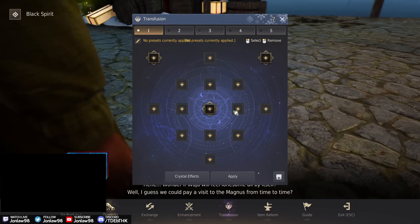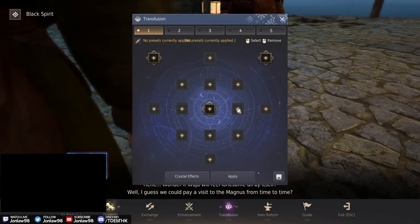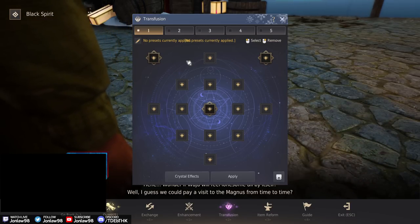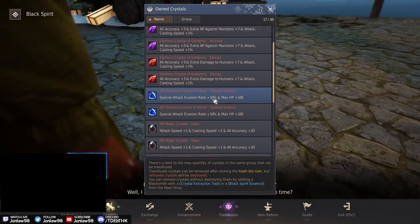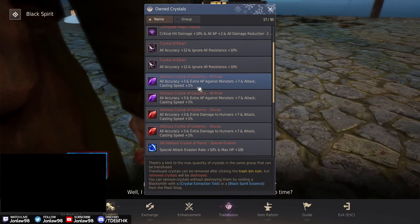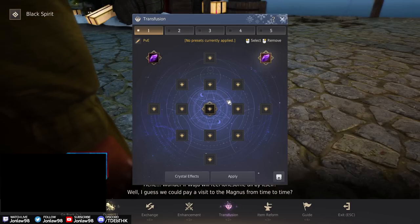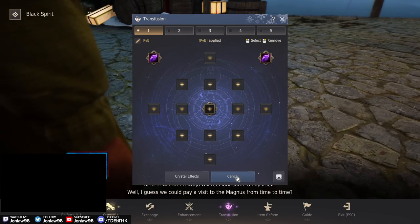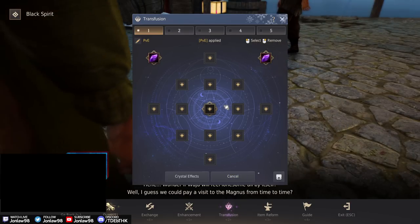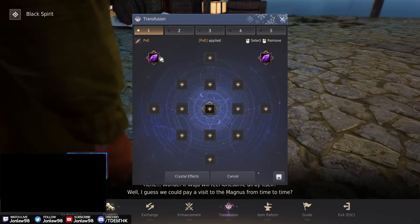I don't want to put anything in too early just to test, because I'm not sure if removing them costs anything. But it looks like you can free-remove them as long as you don't hit Apply — and even after Apply, it doesn't cost anything. So we can be a little more lenient with how we build.